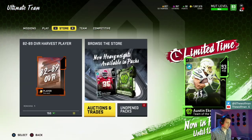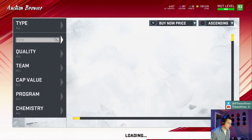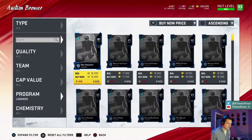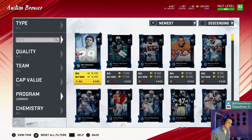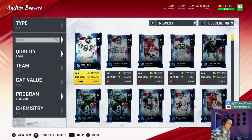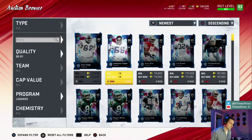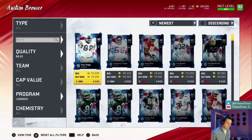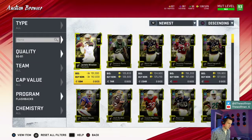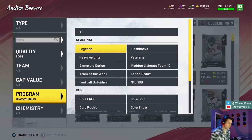Now let's put our money where our mouth is and show you how to get the 91s for the best possible price. I can't guarantee we'll find one immediately — I don't want a 20-minute video just finding a 91 — but on average I find them about every five minutes at the price we're looking for. To find 91s you need to filter out by program. You want old offense, old defense as your toggle filter so there aren't too many listed, and you need to make sure you're seeing 59 minutes — the newest cards. Legends, Flashbacks, Heavyweights are all good filters. The best one is Football Outsiders.